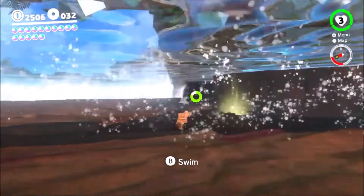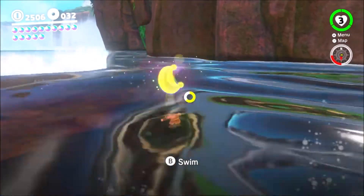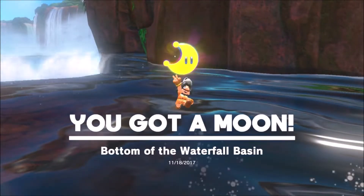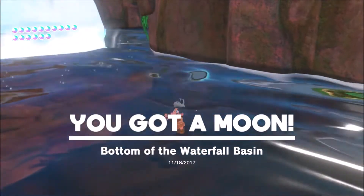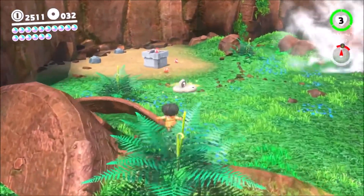Anything that's shiny, just go after it. Sometimes they give you a coin, sometimes a heart, sometimes they are enemies, but most likely it's always going to be a moon. So if you see something shiny, go after it, try a ground pound, and you'll either get rewarded or whatever.